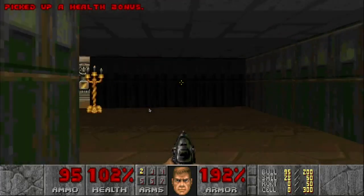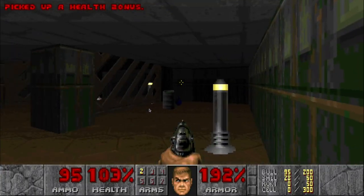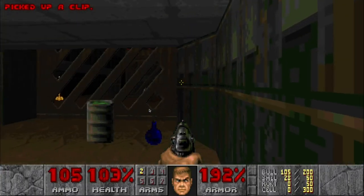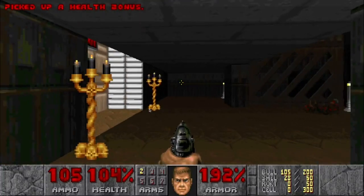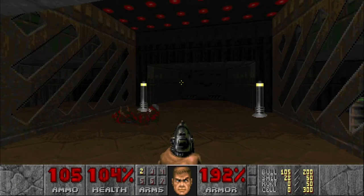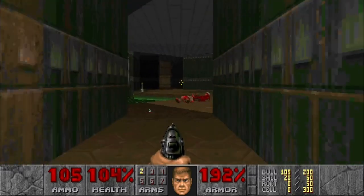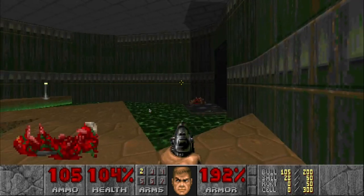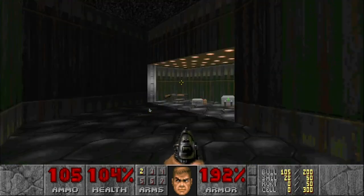Go ahead and get everything on each side here. Now, if you go back after entering through here and look to your right, you'll see the platforms are down now. You get a shotgun here.